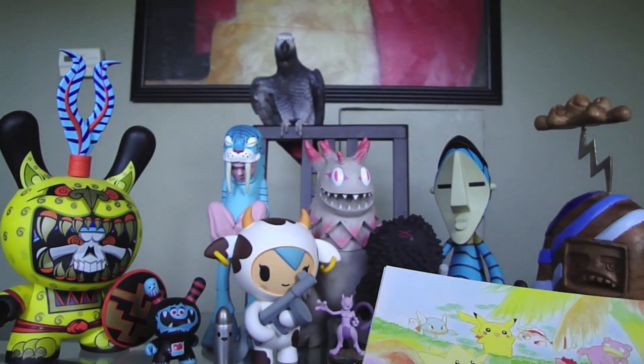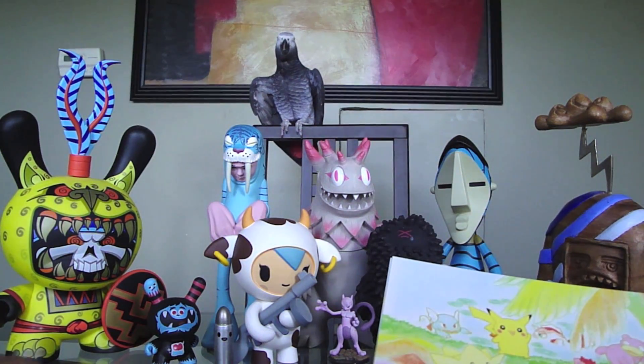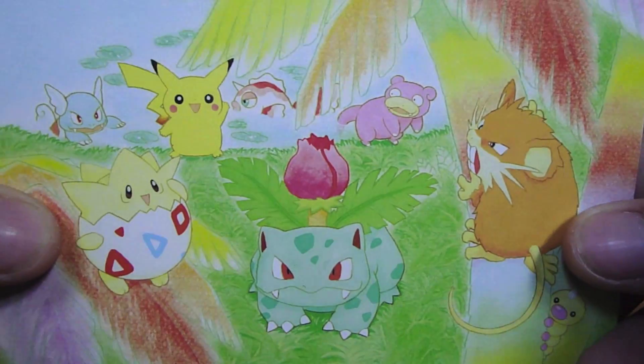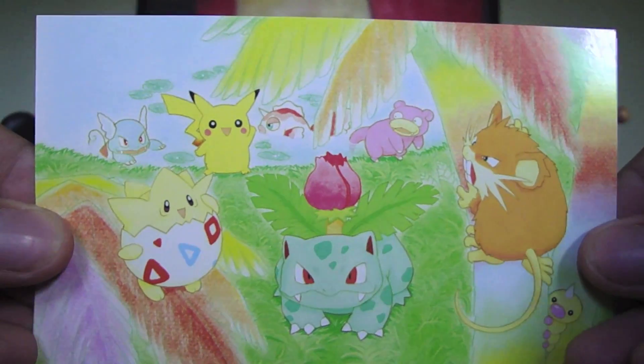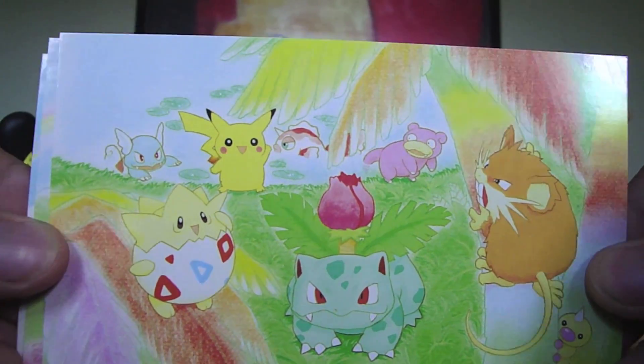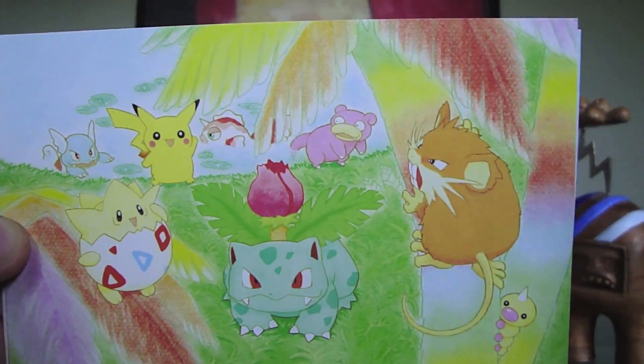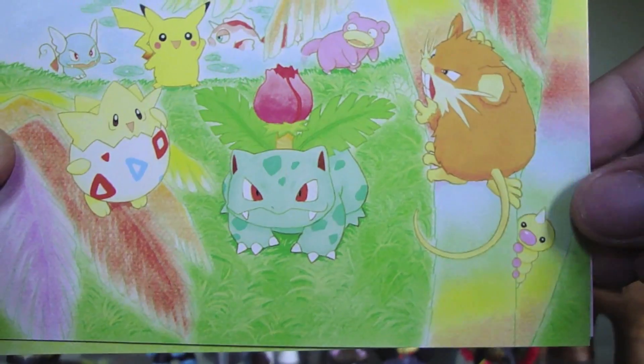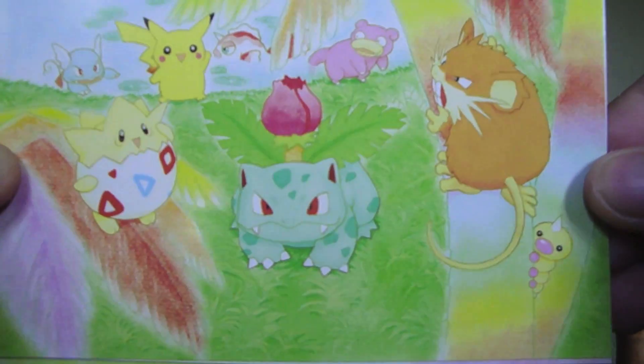I recently got the Southern Island and Tropical Island Rainbow Island set. I'll show you this in a minute, but first I wanted to show you these really cool postcards that I got with it. I think these are from the Rainbow Island — you can see all the rainbow on it. It's really cool. Got a little whale down there, I just noticed that.